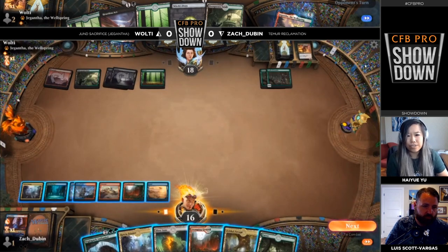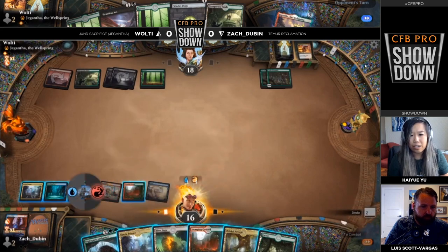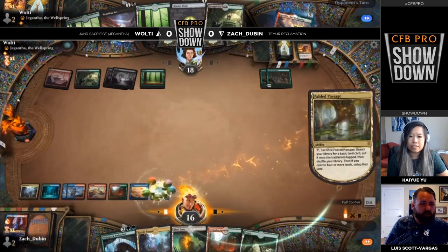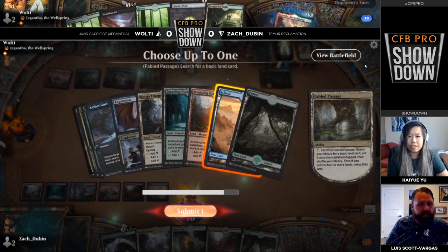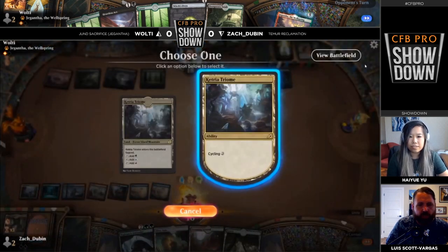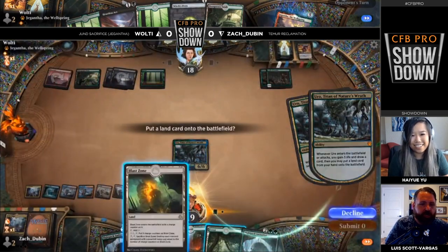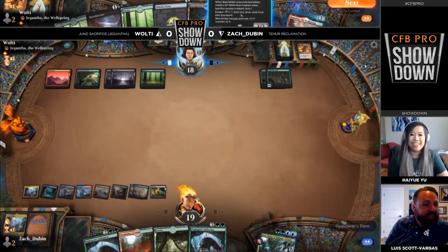Pretty unfortunate series of draws there for Zach — just three lands off the top from that Explosion and a fourth land off the top for turn. The Nightpack Ambusher is really the only thing Zach has going on. He does have one saving grace: one of those lands was a Blast Zone. I would have definitely played Blast Zone there because you really want to put a second counter on it, then next turn blow up all the Trail of Crumbs. But Zach cycles a Triumph and finds Uro — definitely something good.